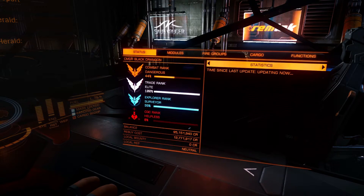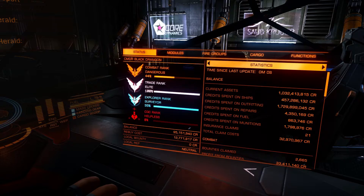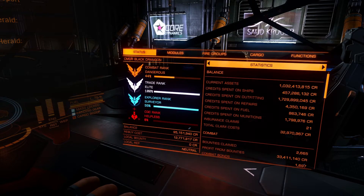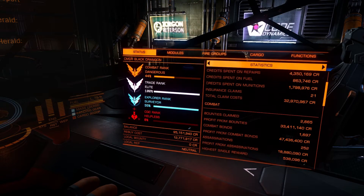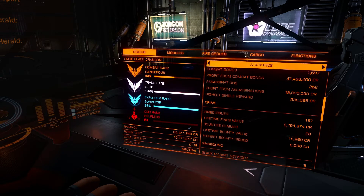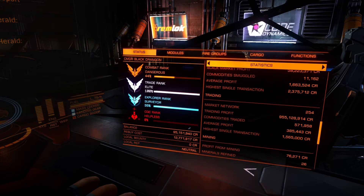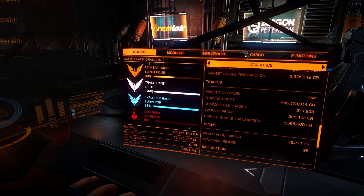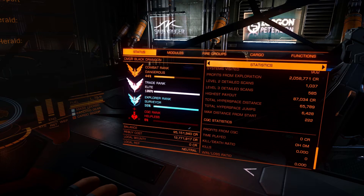Let's have a quick look at my stats so far. Current assets: 1,033,413,815 credits. Insurance claims: I've only had 21. And trading stats. I highly recommend getting your elite status first so you can use the Anaconda at your home base, and then build up from elsewhere.